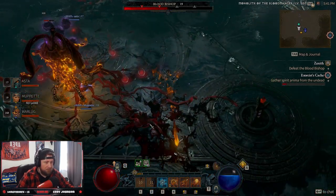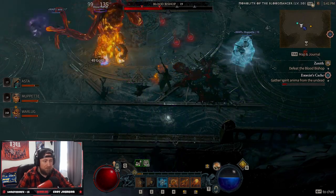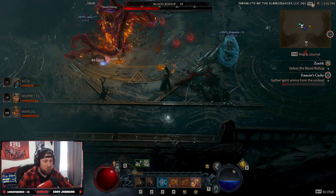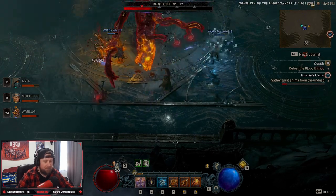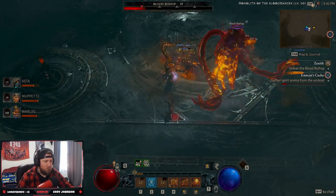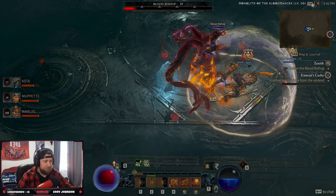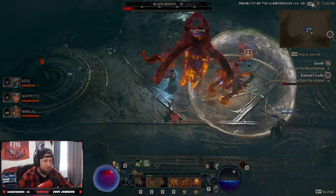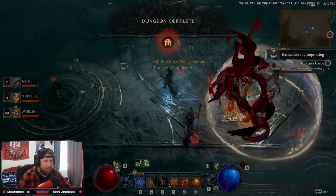Dungeons in the end game are going to feel like Greater Rifts from Diablo 3, which is pretty cool. You're going to be able to unlock items called sigils, which you can use to upgrade dungeons into nightmare dungeons and make them even stronger up to level 100. But more on that later. Besides all the juicy loot, legendaries, and unique bosses, the main reason you're going to want to do dungeons is the unlocked aspects as well as the renown points you gain from completing them.